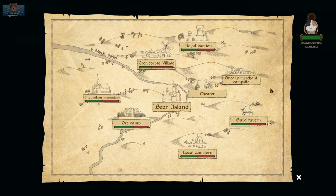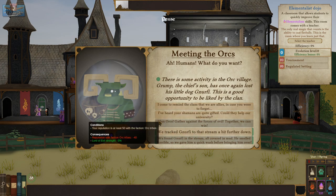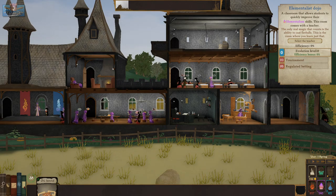Druids in that. Let's communicate with the orc camp. 'Humans — what do you want?' There is activity in the orc village — Grump, the chief's son, has once again lost his little dog Gnerfy. This is a good opportunity to be liked. We tracked Gnerfy to that stream a bit further down — that means we get the orc hound card.